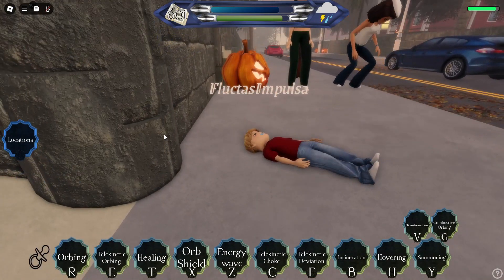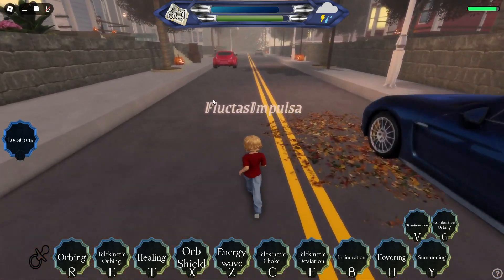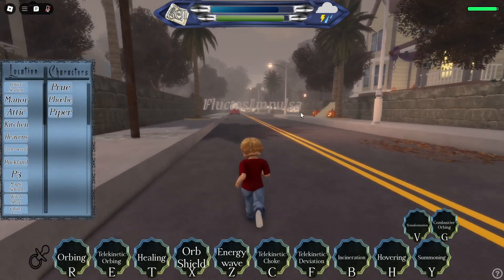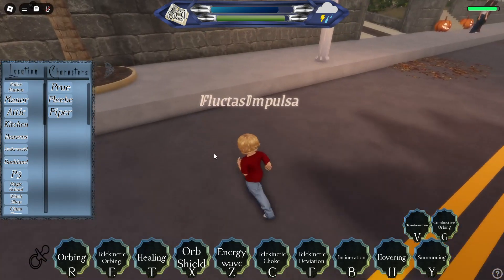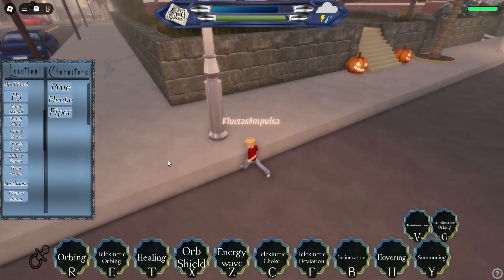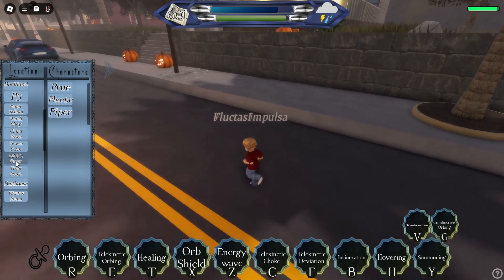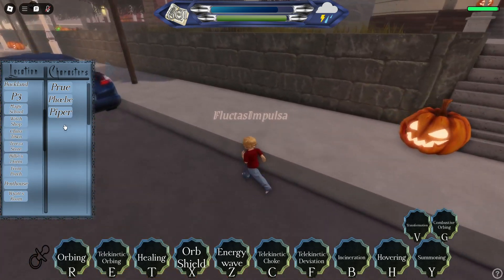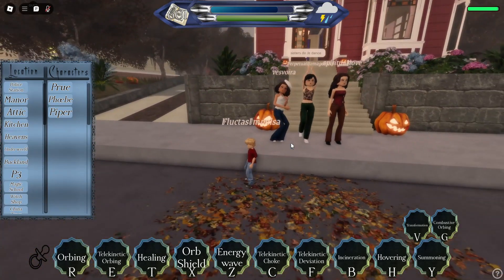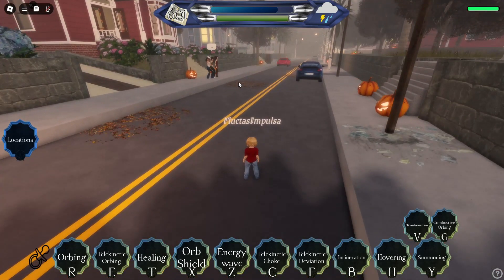First we're going to start off with his abilities. He is half whitelighter, half witch, which means he does have some orbing moves — he can teleport and stuff. If you click locations, you can see the characters you can teleport to, which is the Charmed Ones and basically any good person. There are also basic locations you can teleport to like Wyatt's room, the manor front porch, Billy's dorm, Teresa's store, Chinatown workshop, etc.